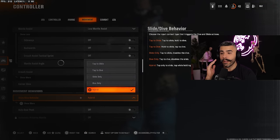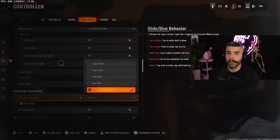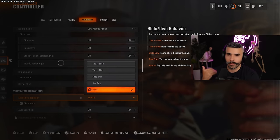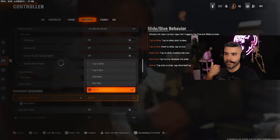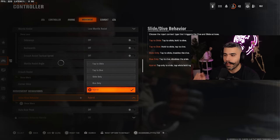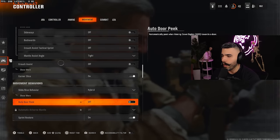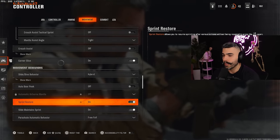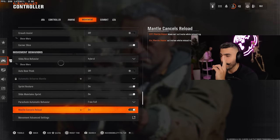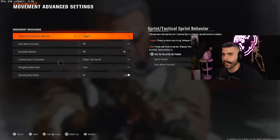Slide dive behavior I have on Hybrid. Diving is definitely more useful in this game than in past CODs, and sliding is a no-brainer. Hybrid is really cool because of omni movement — I recommend getting used to it. Auto door peek: off. Sprint restore: make sure this is on. Slide maintain sprint: on as well.